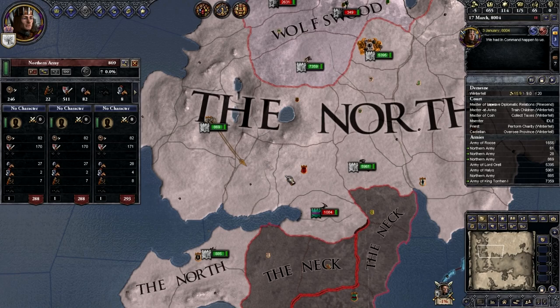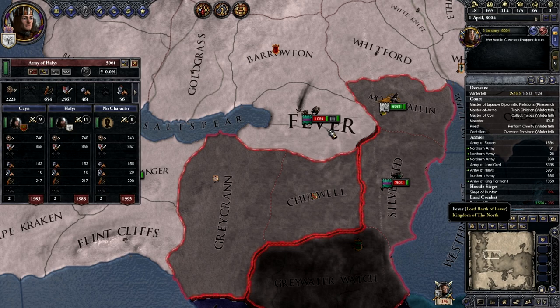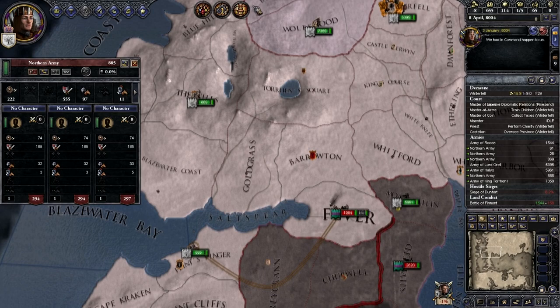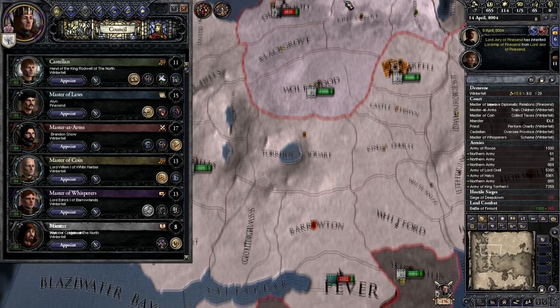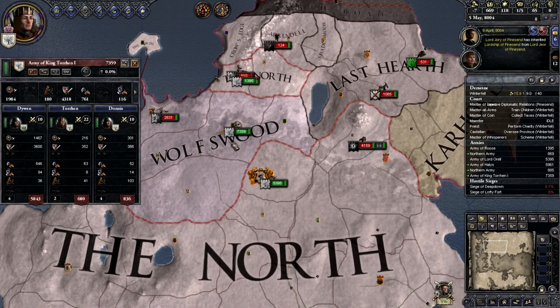Hopefully these guys can actually just get there before the enemy do. So these guys are marching down which is fine. Hopefully I can just kill off that army straight away. If I do that then I'll move from the moat over to there — yeah that should be fine, we should be able to kill that army straight away. I lose the trait Temperate which is not too good.